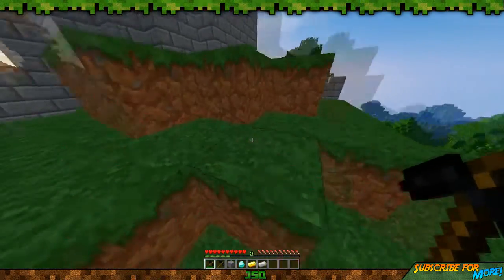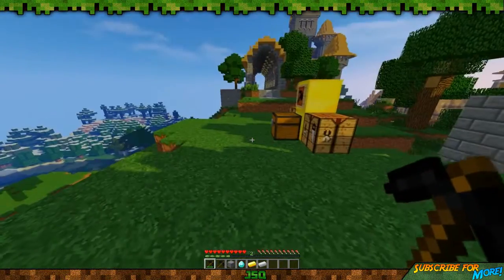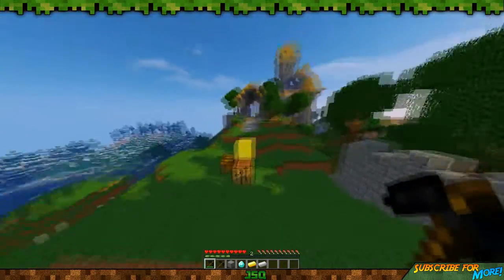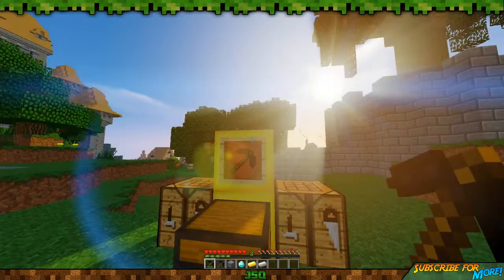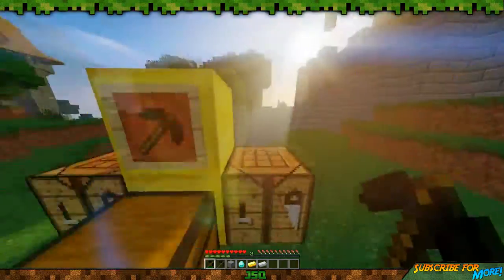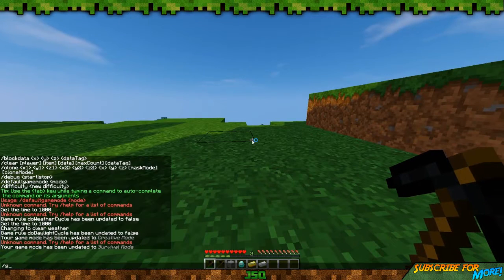If you break iron ore and gold ore, it will give you an iron ingot and a gold ingot. I think it's a lot easier than just having a diamond pickaxe and going through smelting. Obviously durability may be an issue with this pickaxe — it's quite easy to make and that comes at a cost of it breaking easier as well.